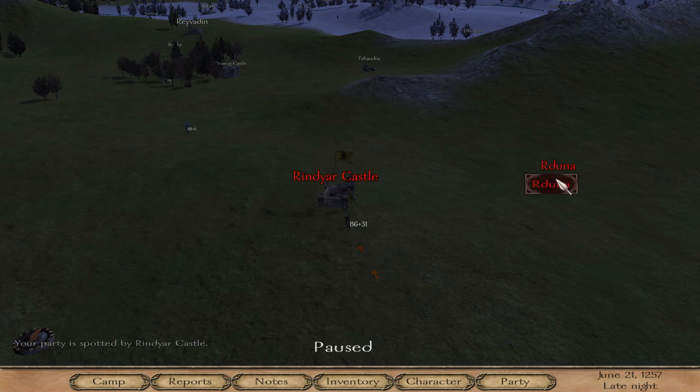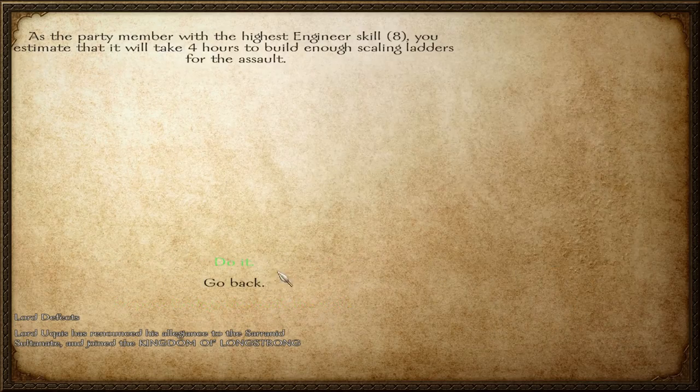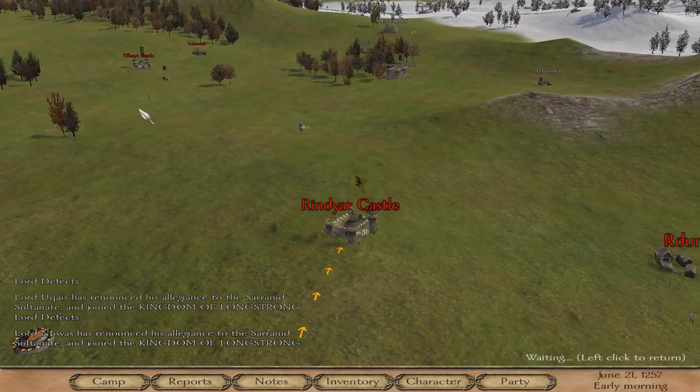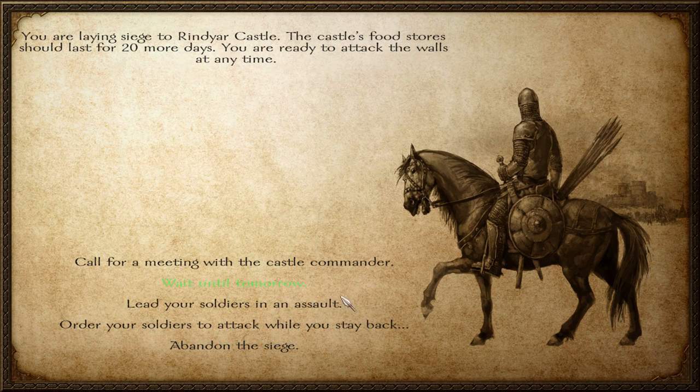So you've found a castle you want to siege - go up to it and begin siege. Once you start the siege it'll speed up time. It would be longer if you were building a siege tower, but right now you're just putting ladders on the walls. I would not recommend staying back and letting your soldiers fight - it actually makes it so there's a lesser chance of your men surviving if you're not there, so lead your soldiers.